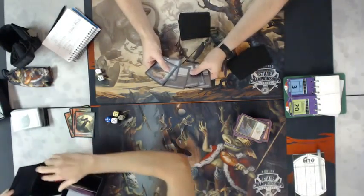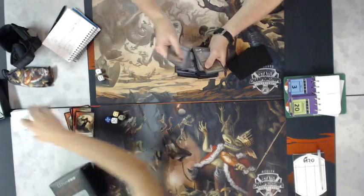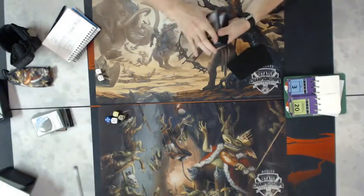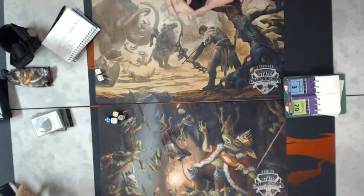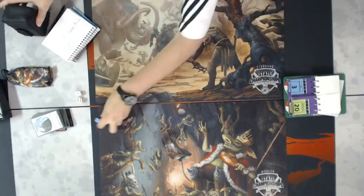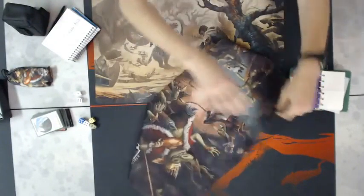That was game one and Carter Newman took down Michael. Carter was playing Red-Green Dragons and Michael was playing Esper Dragons. Michael does have Dissipates in the main deck, which he sided out — a fine call. Carter played a great game; Michael did too, but got stuck a bit. Michael did get it going in game two when he landed a turn-three Ashiok and was able to quickly plus and plus and plus to get out of hand.